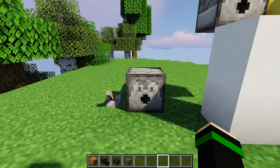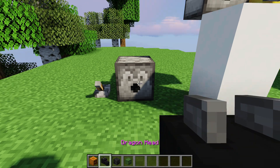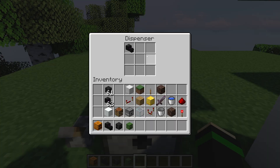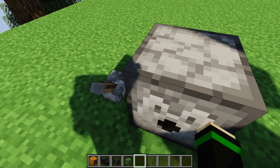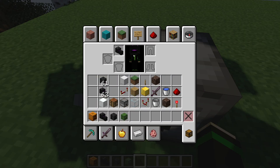In the case of mob heads — this goes for zombie heads, wither skeleton skulls, dragon heads, and all that kind of stuff — if it's in a dispenser and it can put it on the entity in front of it, much like armor, it will do so. You can see that it put the dragon head on top of my head.